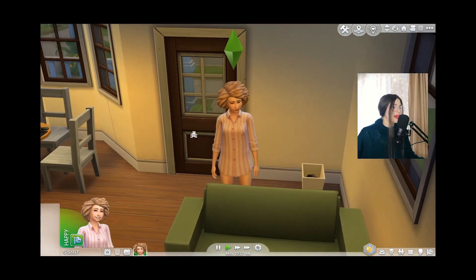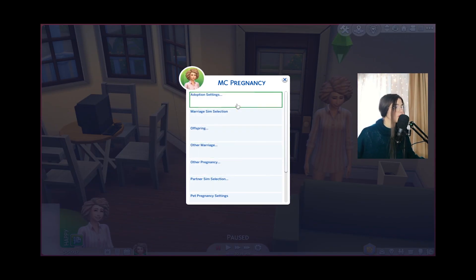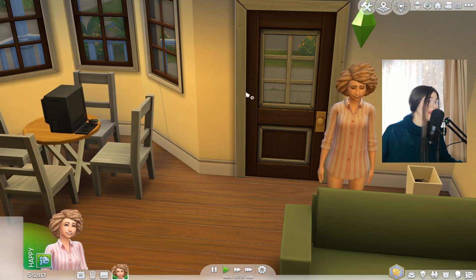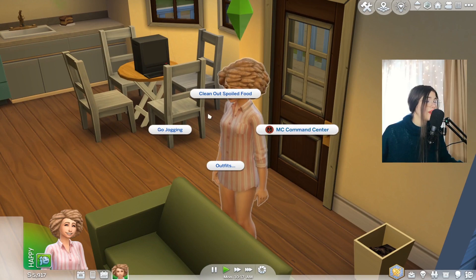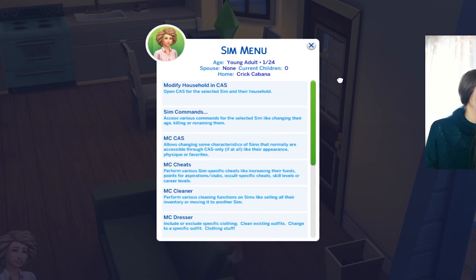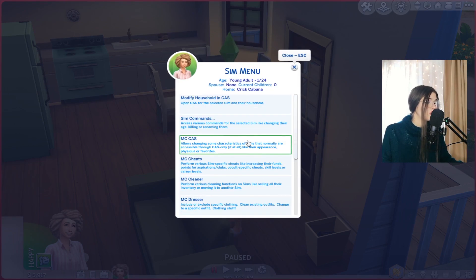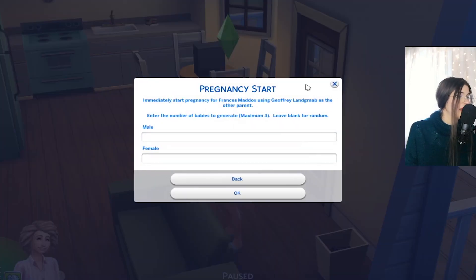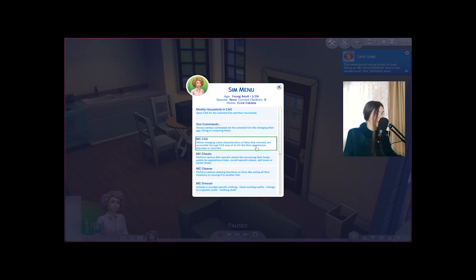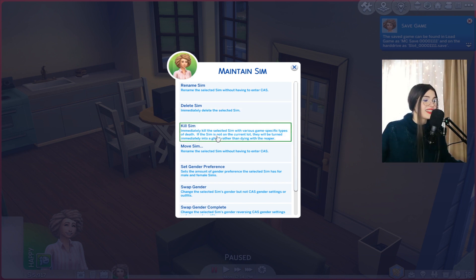The third thing that really saved my game is using MCC, because you have control over so many things. You can set your pregnancy, play around with MC Occult, MC Dresser, MC Population, MC Pregnancy, and a lot more that you can manipulate and transform in your game. If you click on your sim you'll see the command center, which allows you to delete a relationship, clear all relationships, or modify a pregnancy. You can also go to sim commands, maintain sim, and opt for deleting or killing a sim.